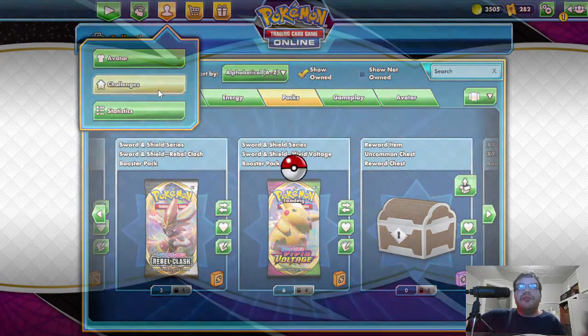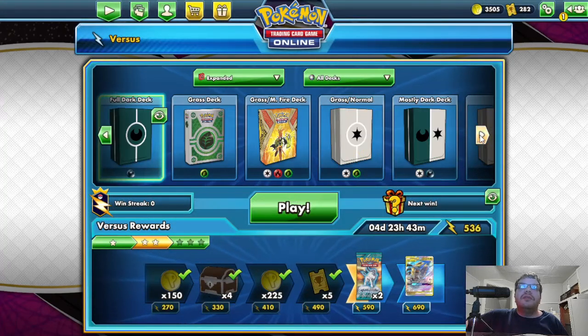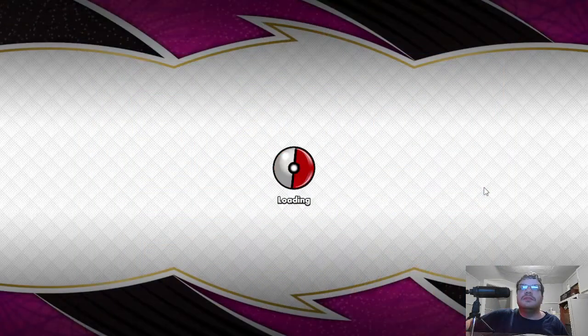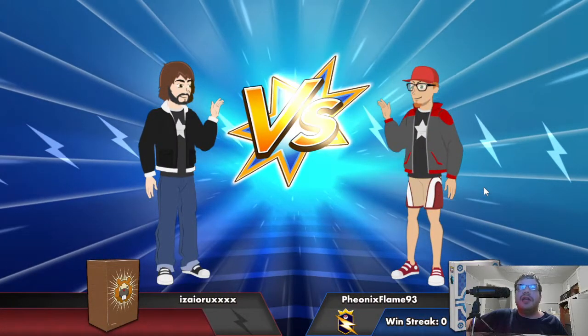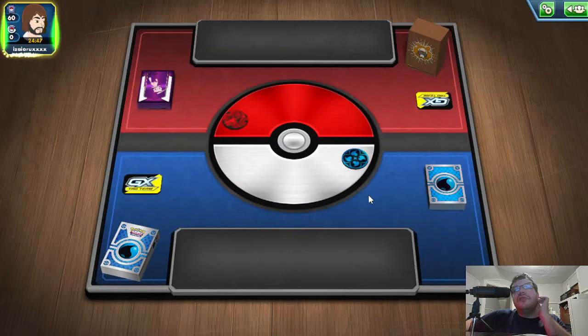Let's check my challenges — knockout 16, 10 Illusion cards. Let's use my Water Deck, I don't use it very often. Also, they've announced this game is going to be taken down on the 22nd and basically replaced with another Pokemon card game. All the assets from this game will be transferred to the new one, so there's no worry about losing your cards. Lost the coin flip so my opponent goes first — that works for me.